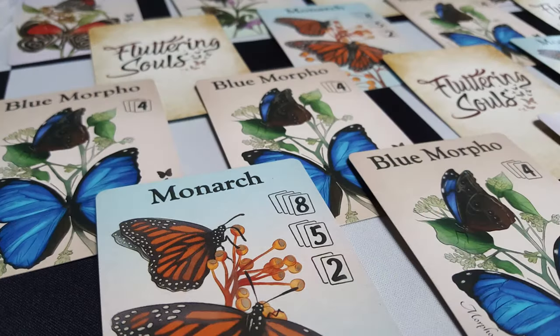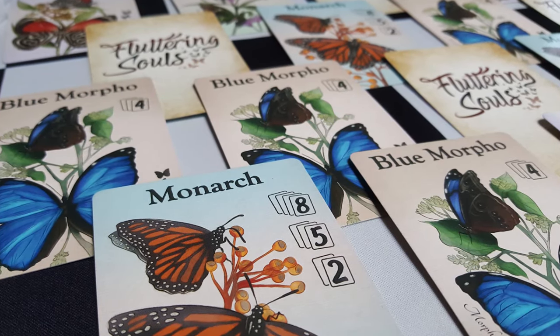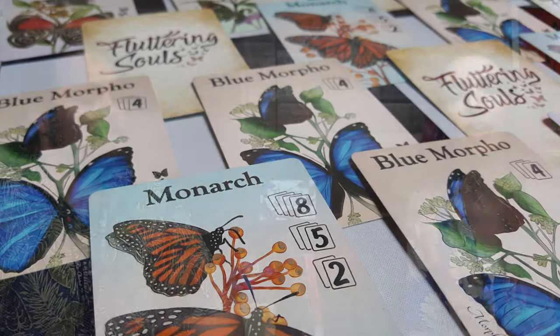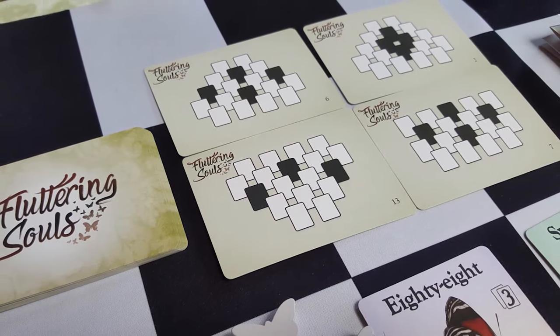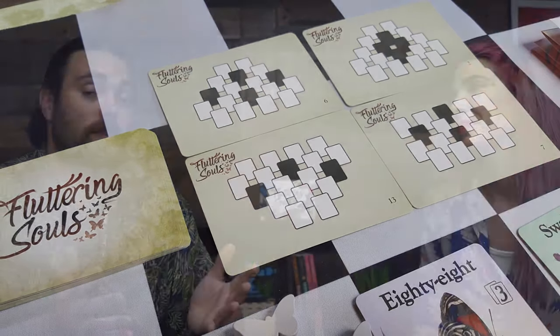Fluttering Souls is based on the legend of the white butterfly — a Japanese story about a man whose wife passes away. He visited her grave every day for 50 years, bringing a single white rose. The day he falls ill and does not visit her, a white butterfly — the soul of his dead wife — comes to visit him, symbolizing her soul, and they leave this world together.